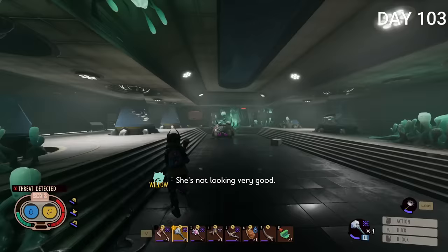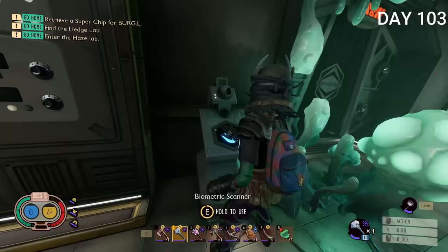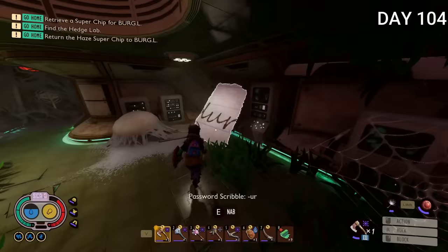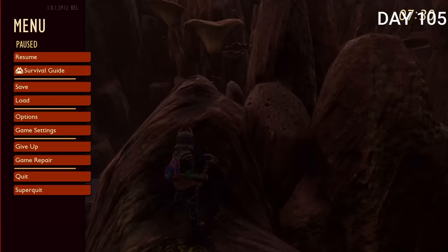I continued killing as many ox beetles as I could and by end of day I finally crafted the crossbow. Day 103 I plugged the canister with gum so I wouldn't need a gas mask in the haze area, and I super easily killed the ladybug down there — the first time in the haze lab it was much harder, but with full gear it was a walk in the park. I used the hand scanner, opened the door, got the super chip, and there were also three bratbursts in there. Day 104 I went to the hedge lab, collected the password pieces, entered it, got the super chip, and returned it to Burgle.